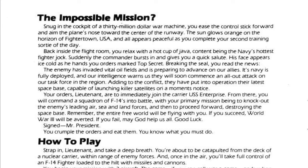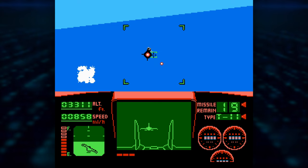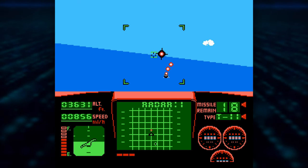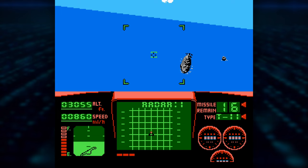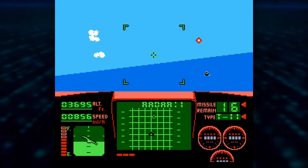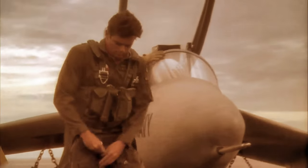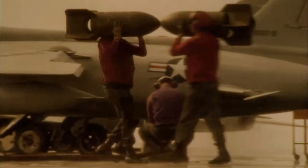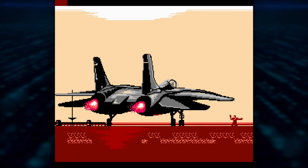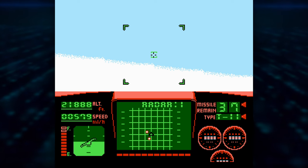According to the manual, you — Maverick, I assume — are training at Fighter Town USA. Hey, I guess he did become an instructor. When the call comes in, his face is ice cold. The enemy has invaded vital oil fields and is targeting US allies. So it's off to the USS Enterprise with us to lead the counteroffensive. Hit start, and after an appropriately sun-baked liftoff, we're into the first mission.